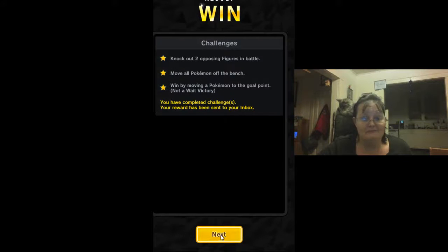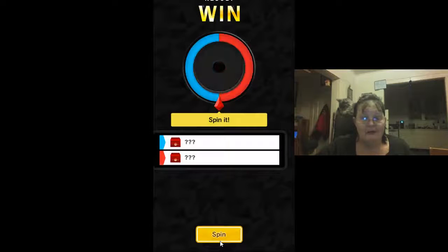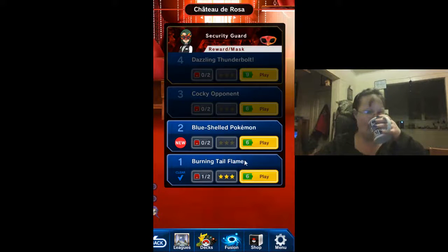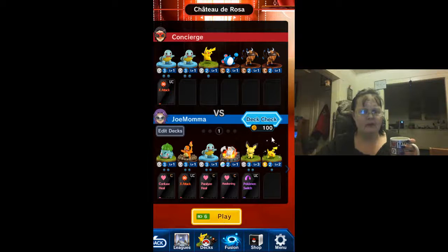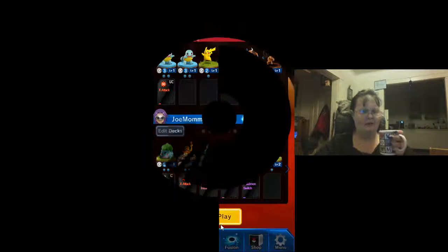Alright, let's spin it — what are we going to get? Coins! I know I have 3,000 coins but you need the coins in order to infuse and upgrade them. And it's a blue-shelled Pokémon — Squirtle! Tauros, Pikachu, and Meryl. Alright, let's play.